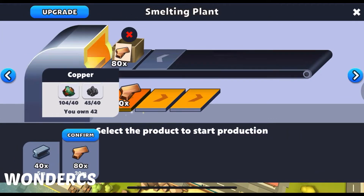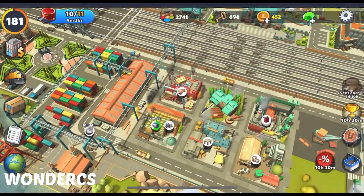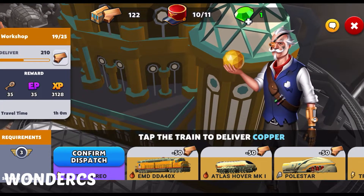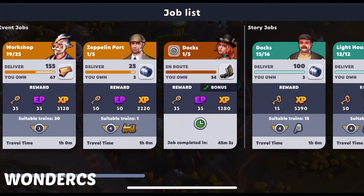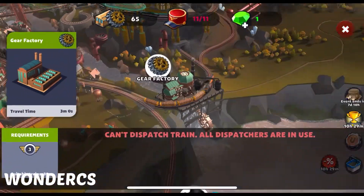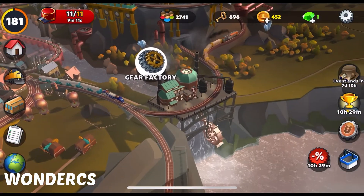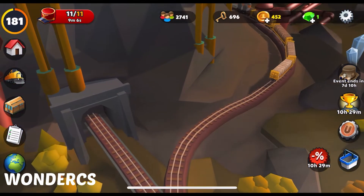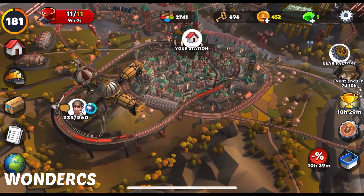So if you guys want to compete, have your materials ready and try to be on top. If you guys have your materials ready and delivered to the job, collect those XPs right after the game starts. That way it's going to give you some heads-up points — for example, if you do three jobs, you're going to have 120 points instantly once you collect them after the competition starts. So that way you're going to be on top of the other players.